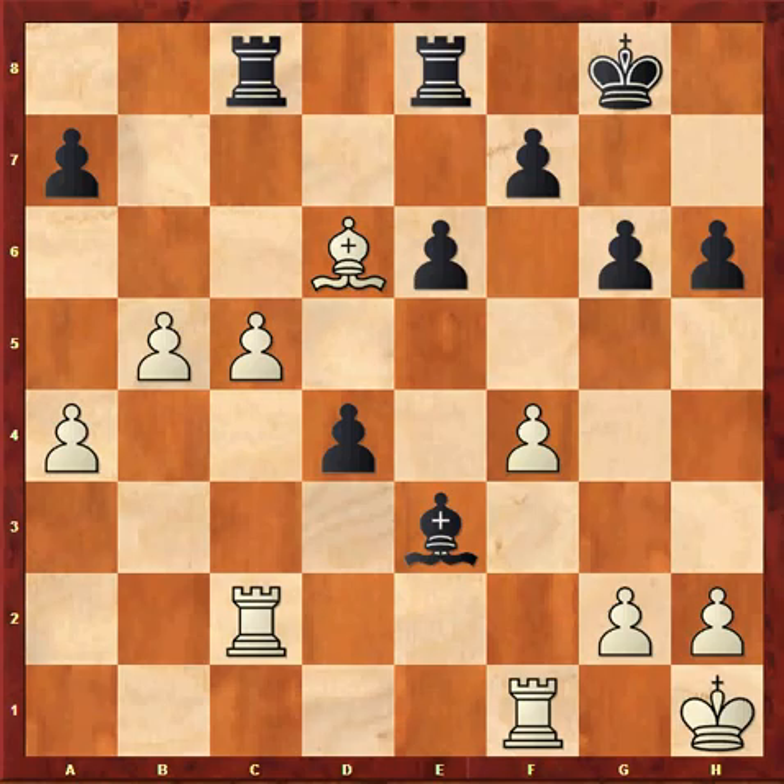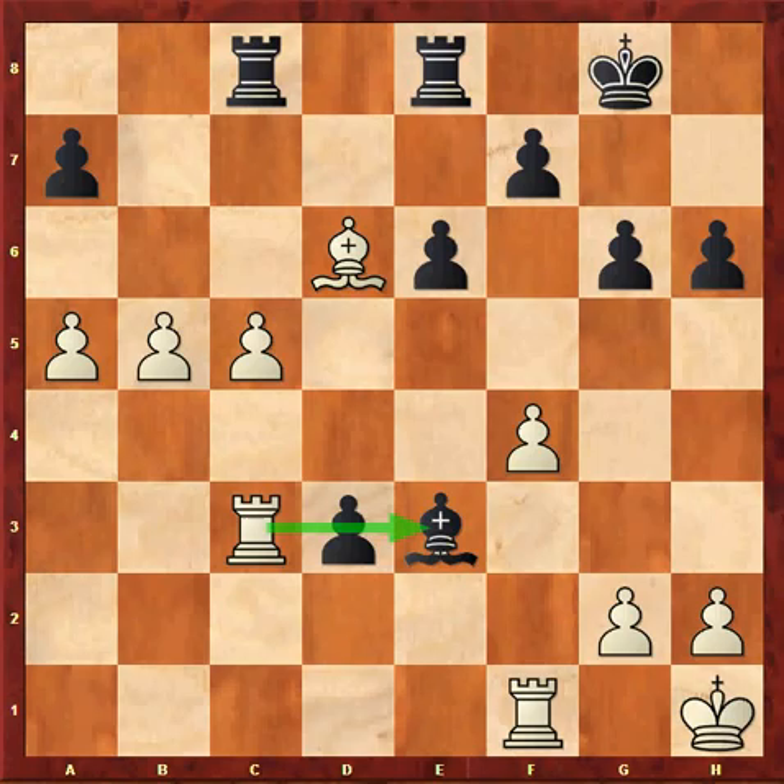Black doesn't get any real counterplay, and white can simply advance with a5. Note that if black keeps advancing his passed pawn with d3, white simply plays Rc3 and wins the pawn because of the pin.